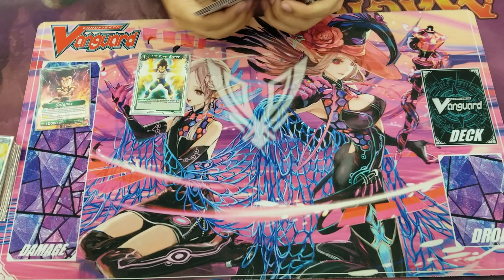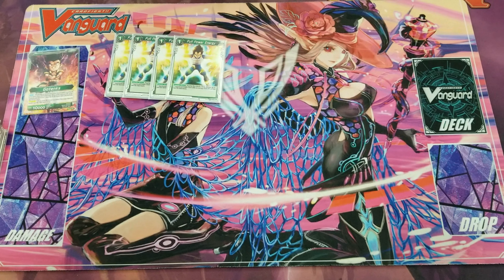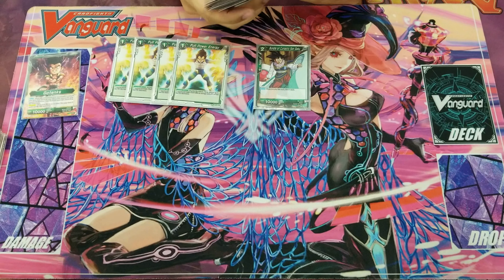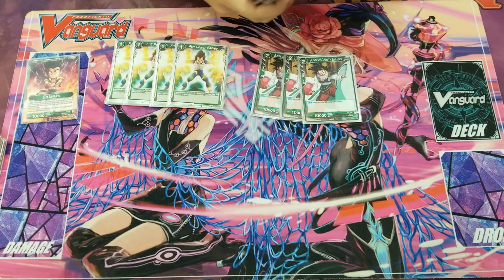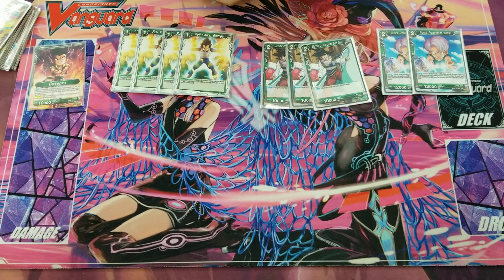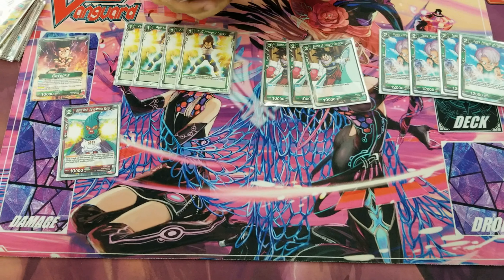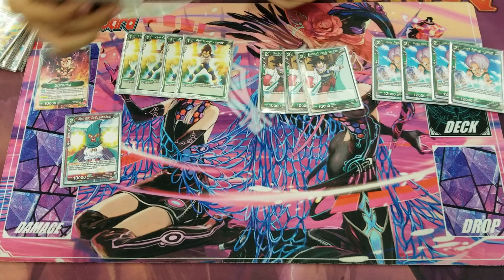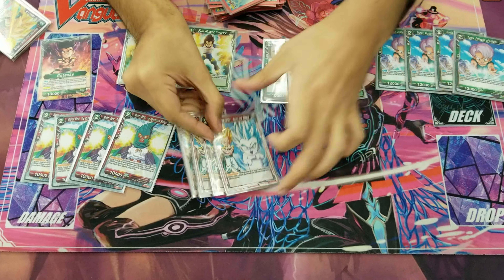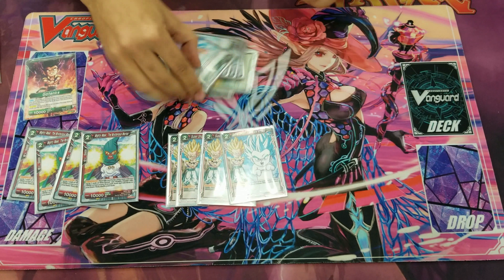Starting off with 4 Full Power Energies — never really need them half the time since you rush so much the opponent can't really keep up, but in the case it's needed, there you go. 3 Bundle of Curiosity, for the sake of when you don't get your Kamikazes and you try to dig your deck even further to find them. 4 Trunks, Protector of Children — so you can search it out with Mighty Mask or if you just draw into them. Extra 10k guard for late game when you're trying to make their big plays. 4 Mighty Mask for the tutor, for your free Goten and your free 10k. Now that you have your Gotenks leader: 4 Ghost Kamikaze, the max of existences, for the sake of getting early game — you can always have your ghost tokens nice and early.